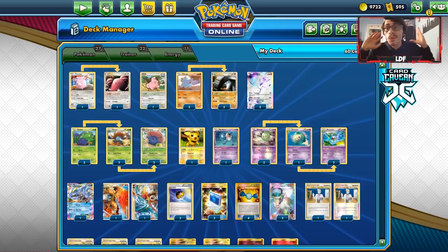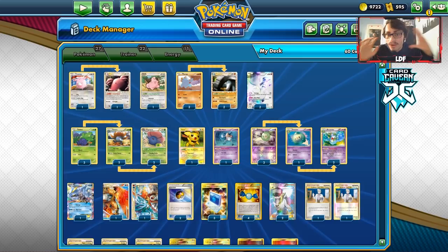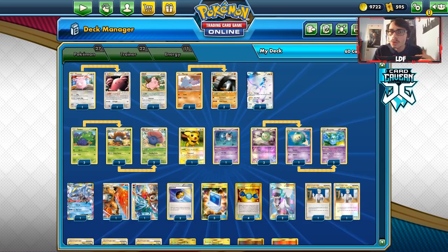But today, guys, we're going to be looking at one of the most infamous rogues, one of the most infamous decks of all time, in my opinion. That is going to be Ross Cawthon's The Truth. The Truth is a very cool deck. It came out of nowhere at Worlds, I think 2011.